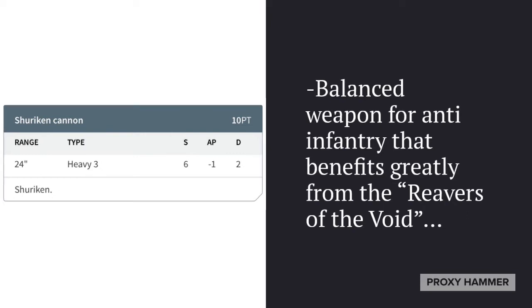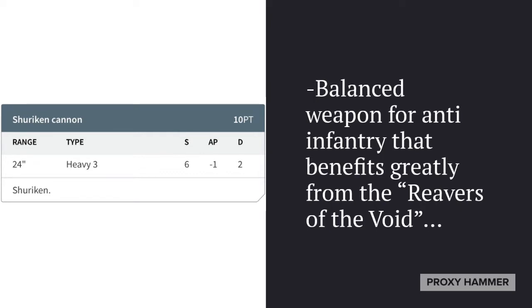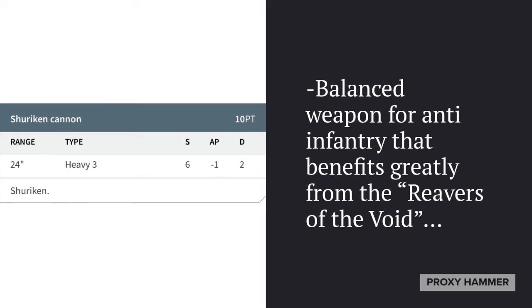They have a couple of heavy weapon options. The Shuriken Cannon is only 10 points — a pretty balanced weapon for anti-infantry that benefits greatly from the Reavers of the Void ability, especially with the Shuriken special roll. A roll of a 6 to hit auto-wounds, and for Shuriken Weapons, auto-wounds on a 6 count as an additional minus 2 AP. So this is very effective with the Shuriken Cannon because it has more shots and can rack up good damage for the cost. Essentially, Reavers of the Void is Hail of Doom but on steroids — Hail of Doom only works with Shuriken Weapons, whereas Reavers of the Void works for any attack.